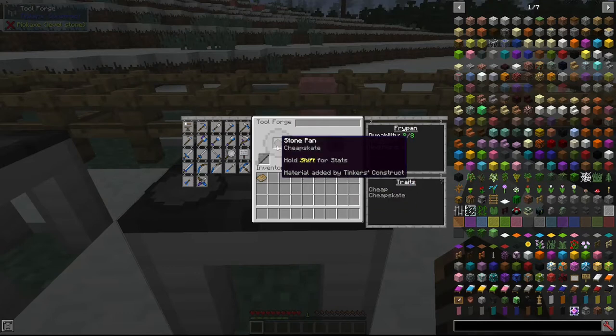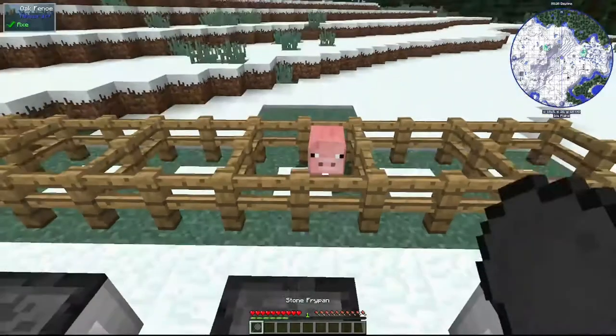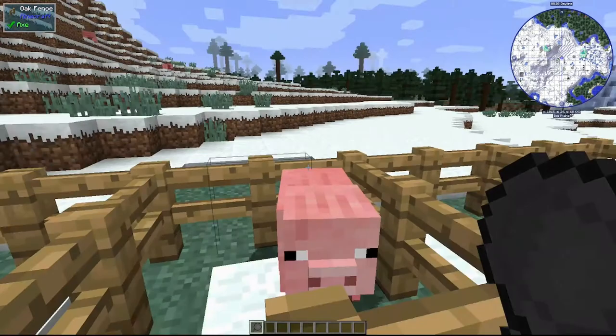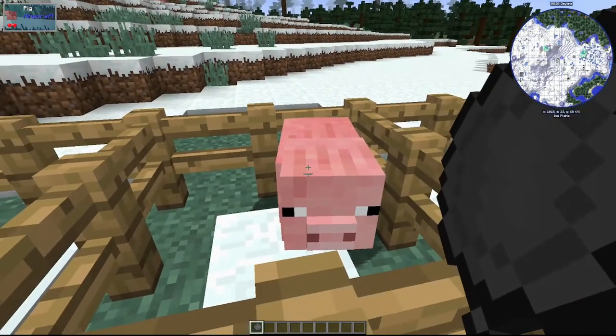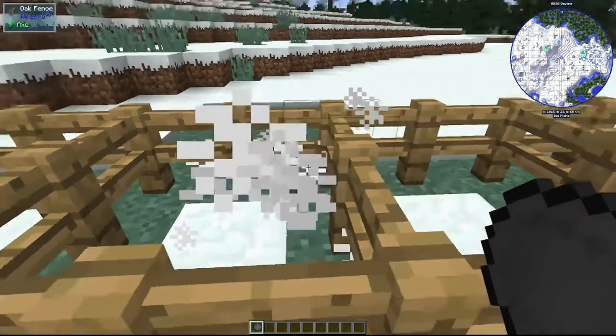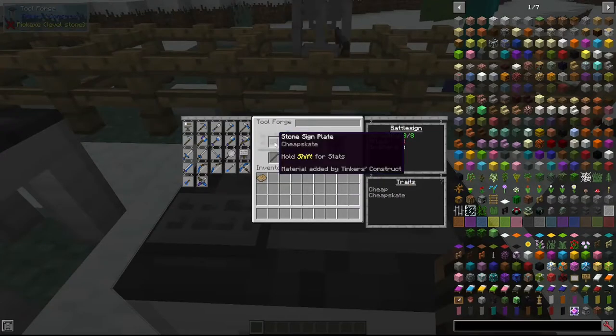Next we have the frying pan, made with a pan and a tool rod. It's a heavy weapon that does a lot of knockback damage. It also has a right-click attack you can hold to charge up, which will deal damage to the mob you're facing and cook any food dropped by that mob.